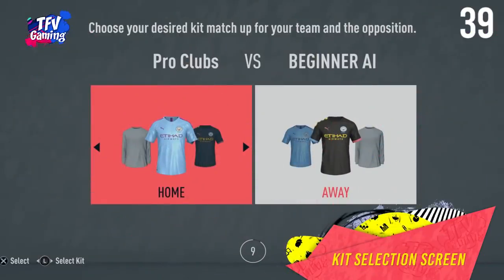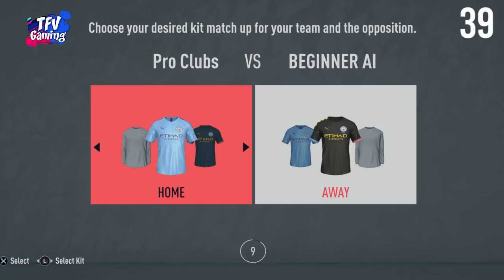New kit selection screen. Finally, Pro Clubs is getting a kit selection screen where you can select your kit and your opponent's kit so there's no clash in the game. This really helps since Pro Clubs has its own kit creation feature and kits used to clash all the time in previous games.